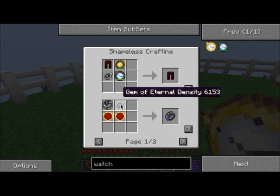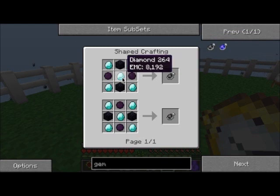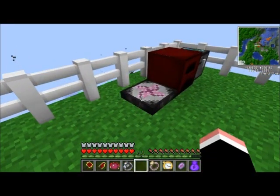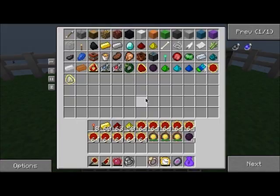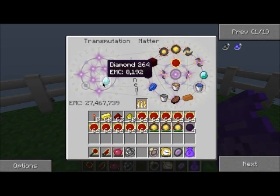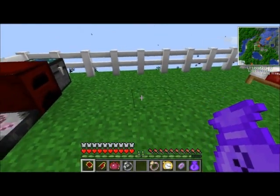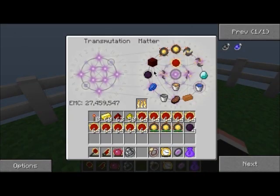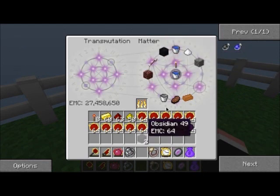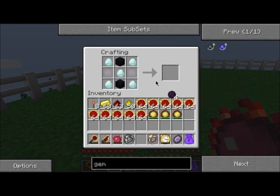Gem of Eternal Destiny. Gem of Eternal Destiny - wow, that's a lot of diamonds. Diamonds - I don't think you know diamond. I'll teach it diamond. Two dark matter, obsidian. You only need that many. Okay.